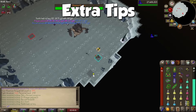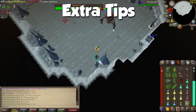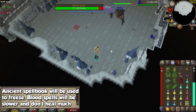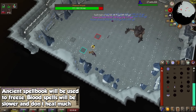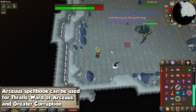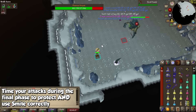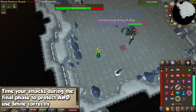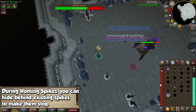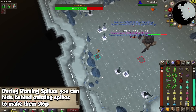The boss isn't too intricate, so there aren't many extra tips, but here are a few. If you are on Ancients, use it purely to freeze, since blood spells seem a little weaker here and you're not going to heal a whole ton. On the Archaeos Spellbook, you can take a Book of the Dead to use Thralls, since you're already using Ward of Archaeos and Greater Corruption. Make sure your attacks are not synced up during the Prayer Drain phase, otherwise you won't be able to activate Smite and Protect at the same time — if this happens, start attacking right after it attacks you. If spikes are chasing after you, they can be blocked by other spikes already on the ground, so look for a safe spot to avoid running around as much.